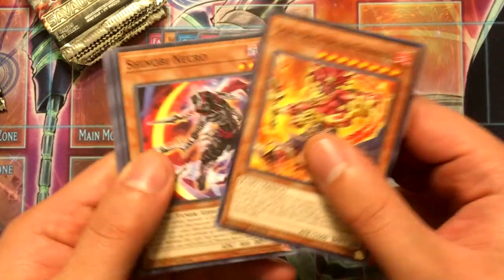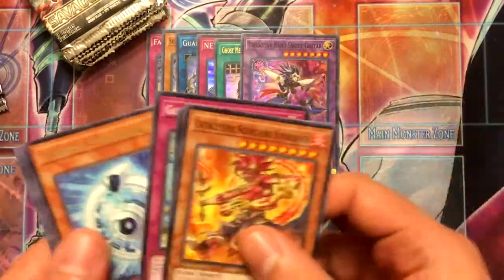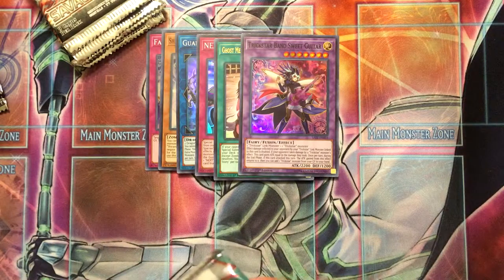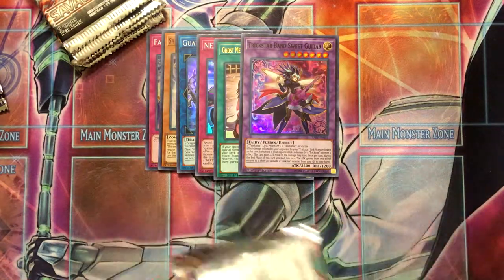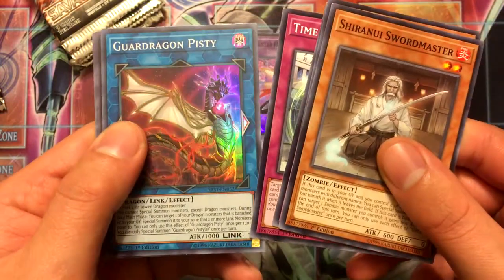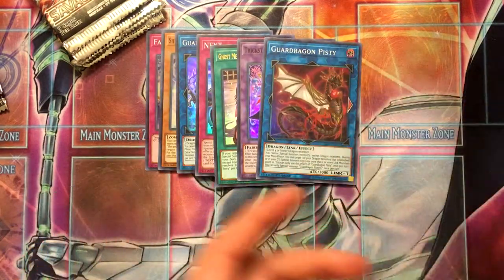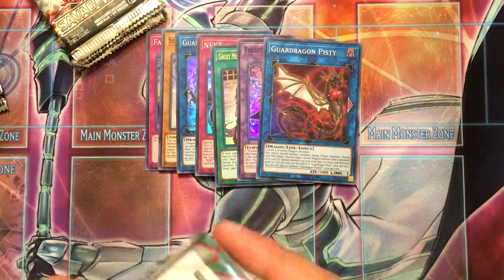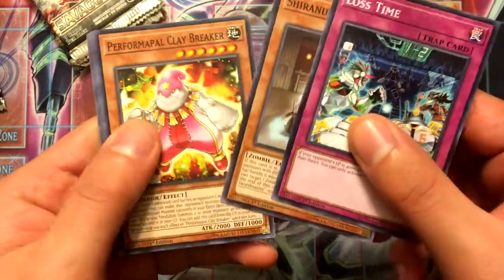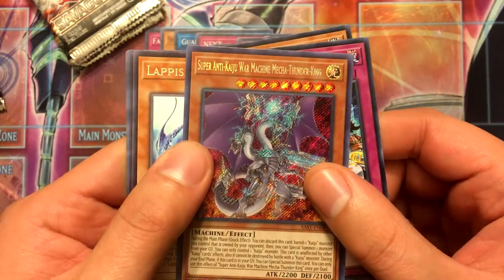Still need Valkyrie stuff, TG stuff. Super Rare: Trickstar Band Sweet Guitar. I also still need the Cyber Synchro Monster — Cyber Quantum Dragon I think it's called. Guard Dragon Pisti. Got another Heat out of the Fire Charmer. We got a Secret Rare: Super Anti-Kaiju War Machine Mech Thunder King. That is a mouthful.